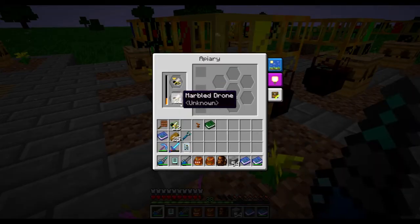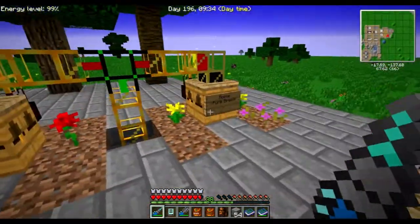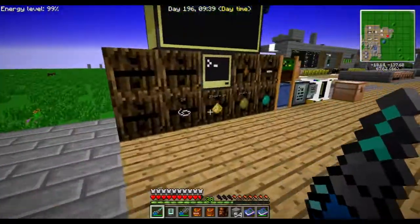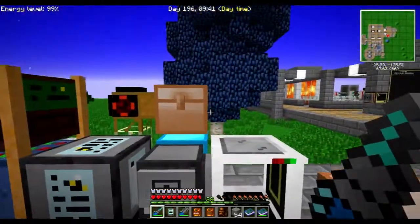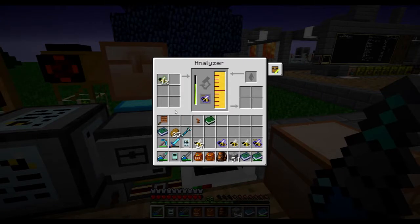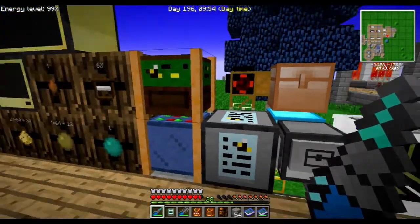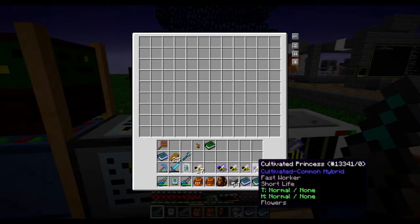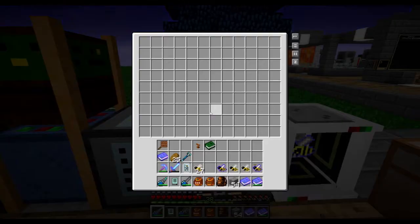I'd like to take any duplicate bees, because 21 drones here — I don't really need them, and there will be drones in here as well. I've been going through all my different little bees here and should send the tropical drones as well. This one is working pretty well — it handles the sorting and everything of the bees.